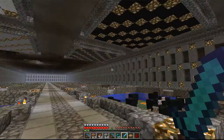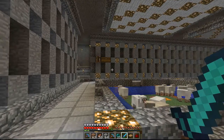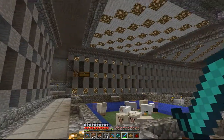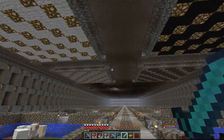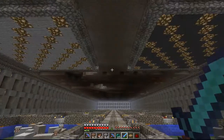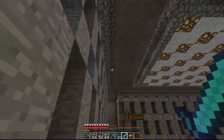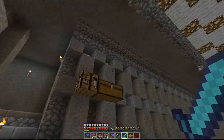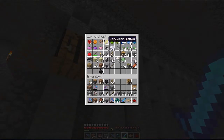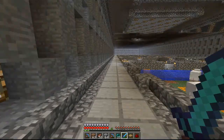I want to show you this ceiling pattern — it's the color of the sheep and then lots of glowstone. I've used probably close to ten to fifteen stacks of glowstone for this. There are four sections all pointing towards the center, then the next four do the same, and then the next four do the same, with just smooth stone in the middle. I'm still not taking down this chest and the workbench until I'm completely finished. I need to put the dye in the storage room that I made just for wool.